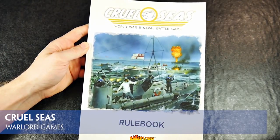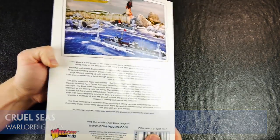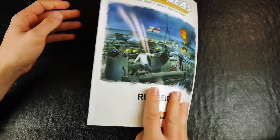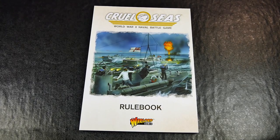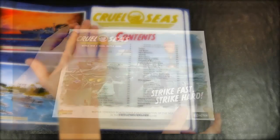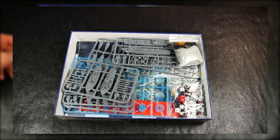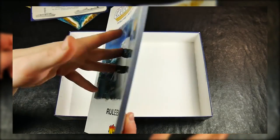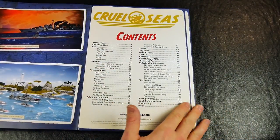Cruel Seas is an A4 perfect bound softback rulebook printed on 108 pages of high quality paper stock. Released by Warlord Games, this is a World War 2 naval battle game which focuses upon the smaller ships of the war fighting around the coastlines of the world. Cruel Seas has been getting a lot of press recently. Last week we presented an unboxing for the starter set Strike Fast Strike Hard. Here we concentrate on the rulebook, which comes with the set but is also available separately.